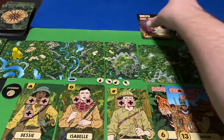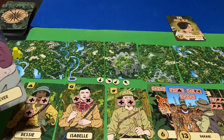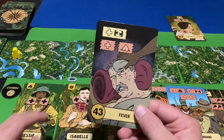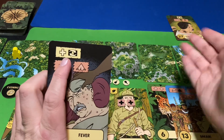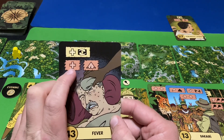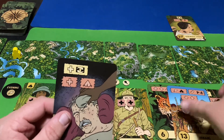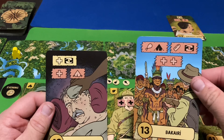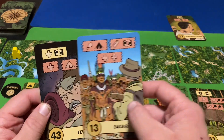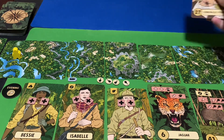The next card is the Fever. Someone gets injured — Bessie got a fever, she loses one health. I can optionally swap out the next card but there's nothing to swap with. Then I have to choose: take another injury, or rest in a camp for the night. We do have an expertise in camping, so we're going to use this tent we got from the Bakari to relax and rest up from the fever. Otherwise we would have gotten another injury.